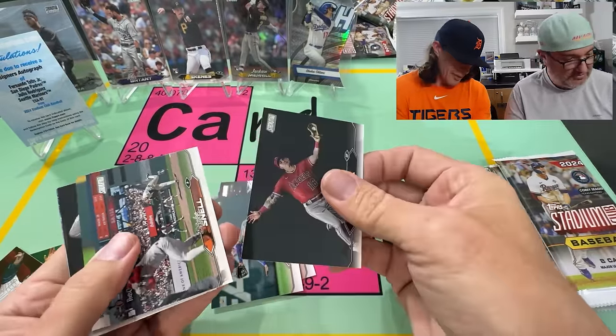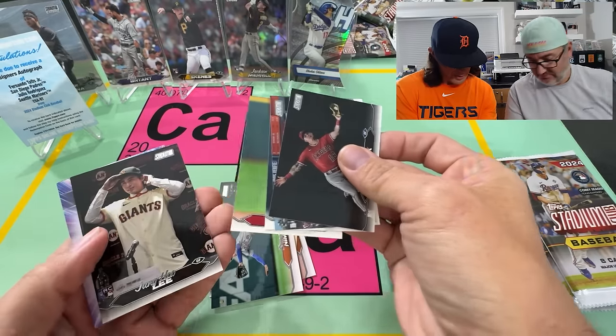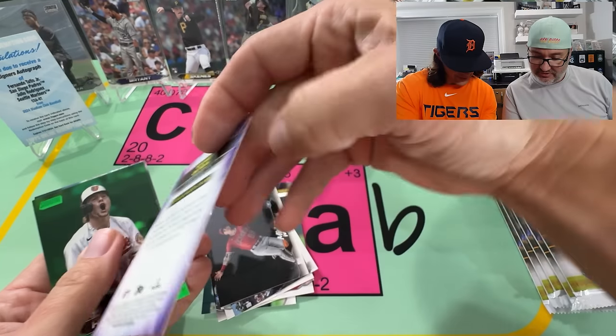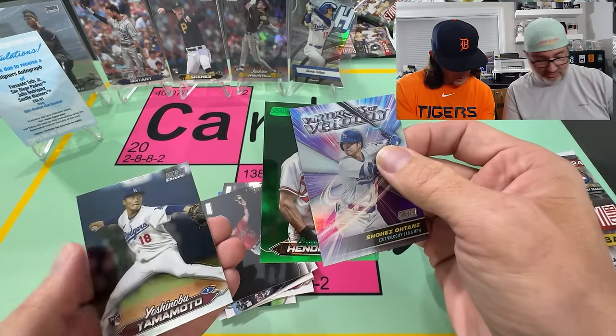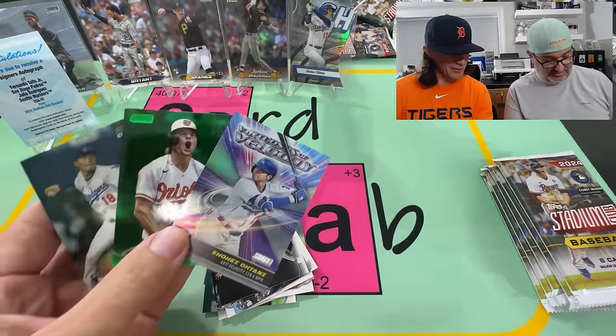Moniak. Chungho Lee. Velocity. You got a green Gunnar — that's very cool. And the Yamamoto on the Chrome. That was a nice little pack to end it with.